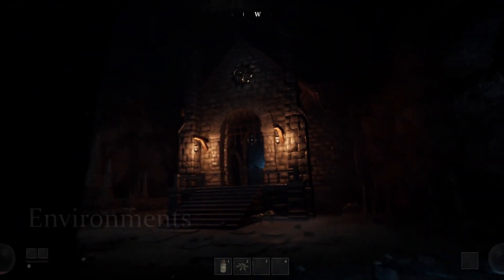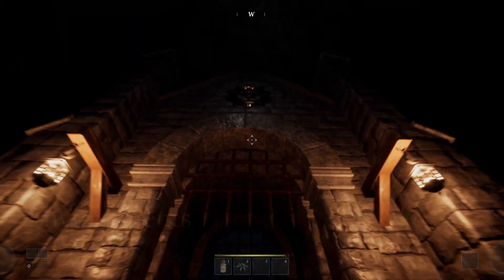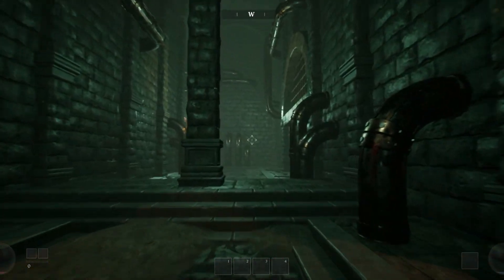Monomyth features a vast underworld with many different environments: caves, castles, sewers, temples, barracks, rivers, waterfalls, mines. There's certainly no lack of variety even though the game is set underground.